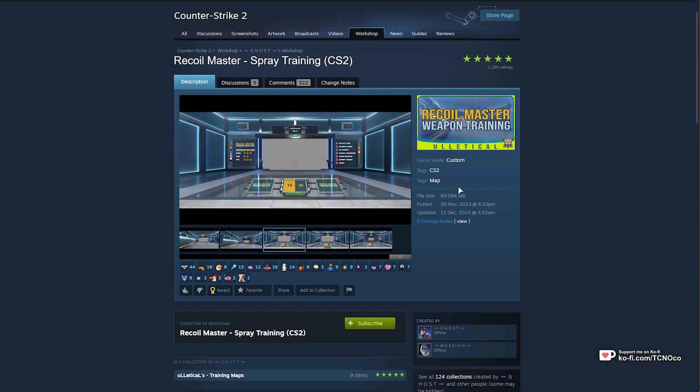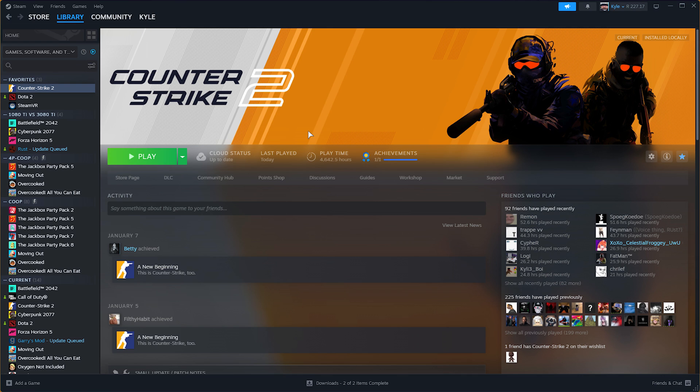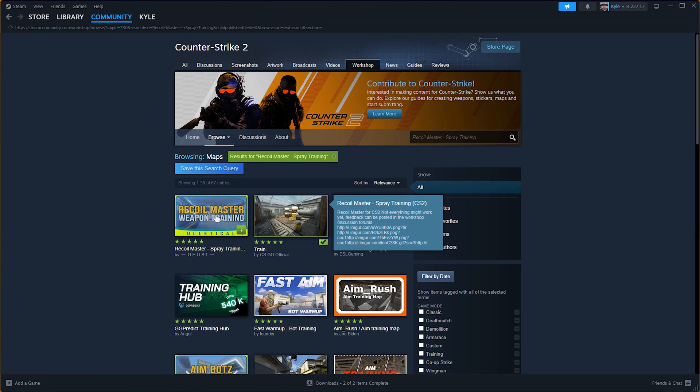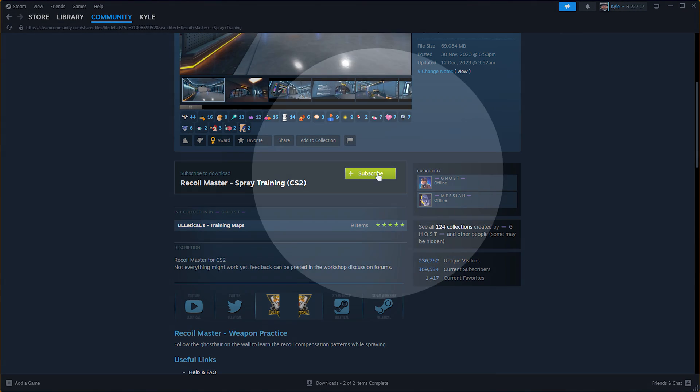This map is actually super powerful and will teach you a lot if you're currently not comfortable spraying in CS2. All you need to do is sign in or open this in your Steam browser, search for it on the workshop, then subscribe to it. To find it on the Steam Workshop, head to CS2, then click Workshop, search for it in the top right, where you'll find it and can simply hit the plus or expand it and subscribe.